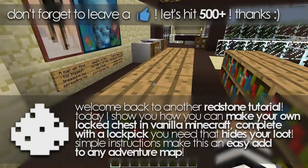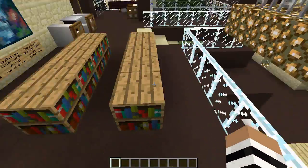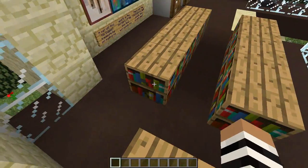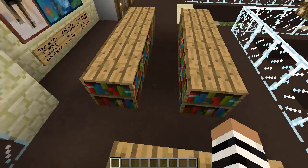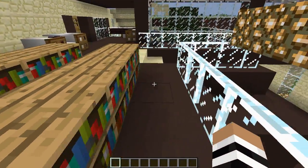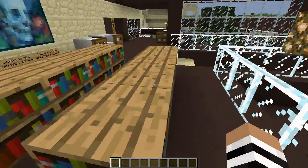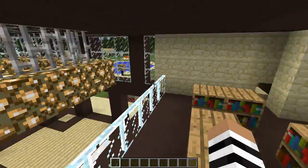So this, as you saw, is a Redstone way of making not only locked chests, but lockpicks in Minecraft. You actually have to have a certain combo of items a certain way in order for you to unlock the goodies at the end. This was inspired by It's a Me Luigi LP, so if you want to check them out, their channel will be in the description below. I've gone ahead and recreated the whole thing and put it in a big old house.